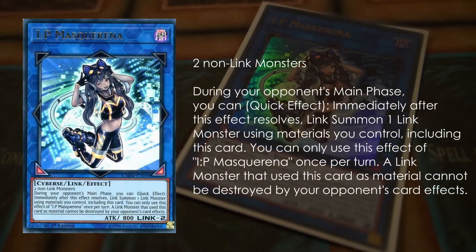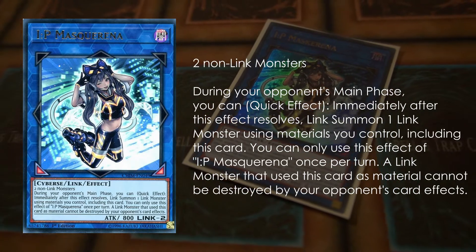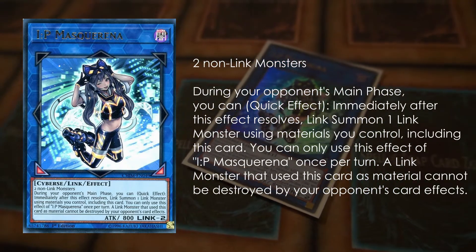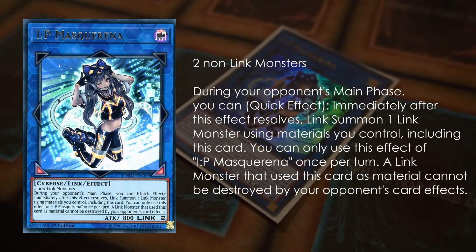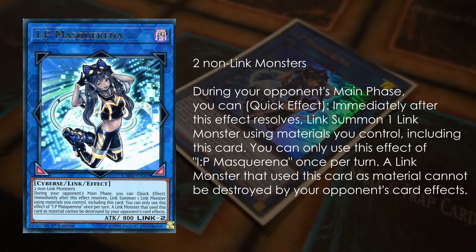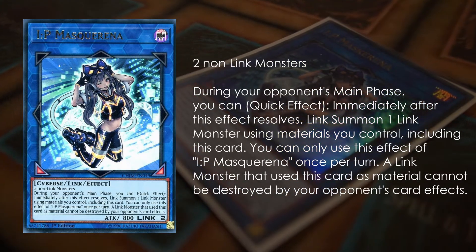Third card: IP Masquerena. Now, everyone knows that you can link with this card in your opponent's turn, but the second clause many people forget about, including me. It makes it so that the monster that you link summon with IP Masquerena cannot be destroyed by card effects. And this means not only when you use it on your opponent's turn with its effect, but also just if you regularly link it off as link material. So whenever you have IP in your extra deck and you want to make a link 3 or link 4, you can use IP as a sidestep to make it not able to be destroyed by card effects. This comes up very often.